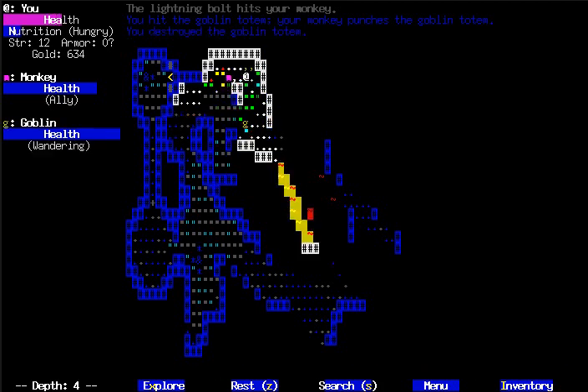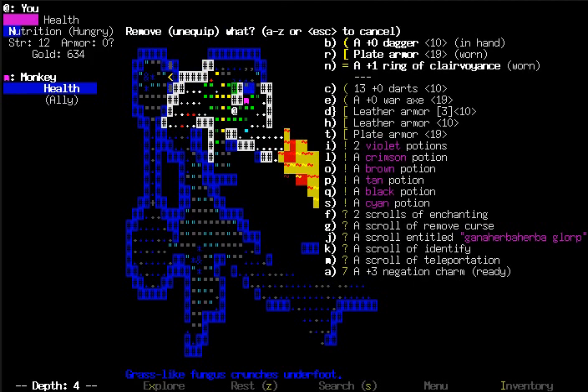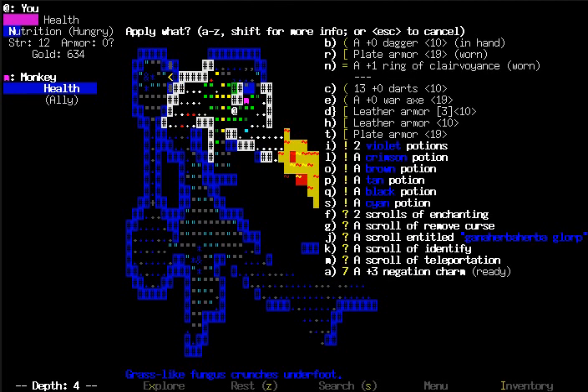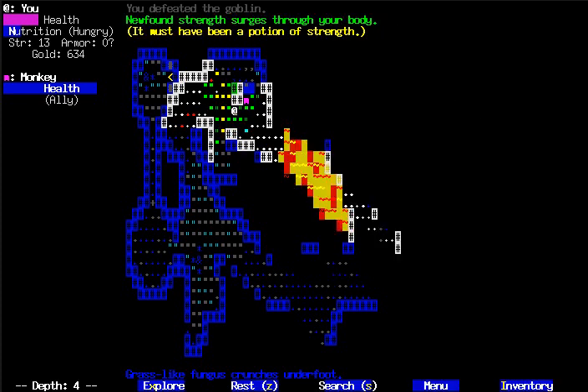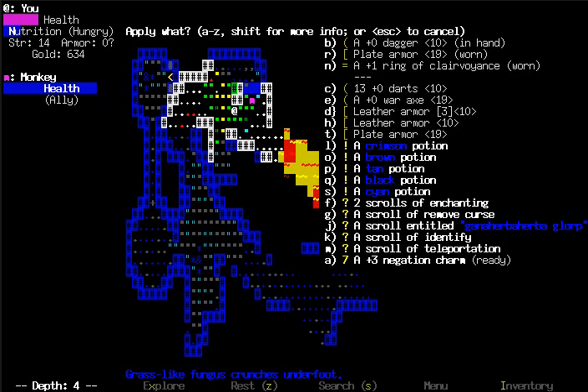That was a totem. Basically it's... I don't know, I want to apply it. The control scheme in this game is actually pretty streamlined, which I like. I think that's a potion of strength, so I'll drink the other one, because strength determines your ability to use weapons and such, as you would expect.